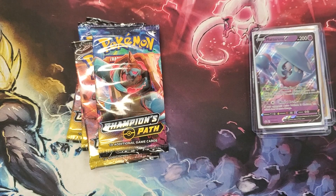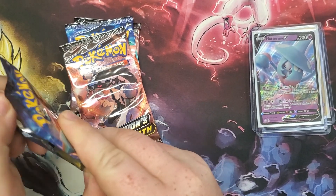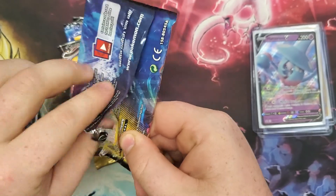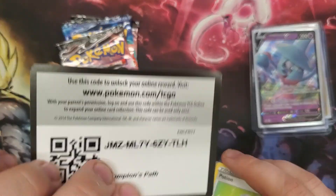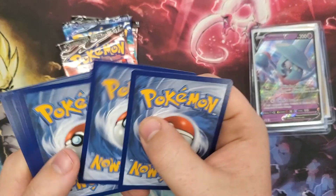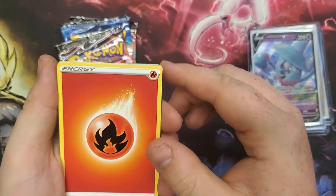Here's the promo card — we have ourselves the Promo Hatterene V. With this box we get four packs of Champion's Path, where we can pull the Rainbow Rare Charizard — what we all want — or the Shiny Charizard V. I haven't pulled either one yet. Code card — you're guaranteed a holo in these packs. Four from the back.